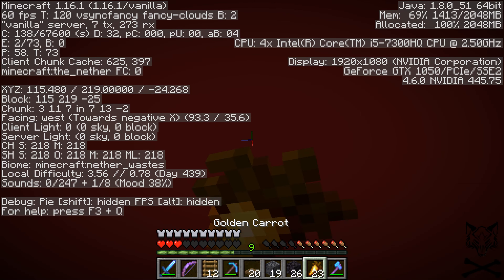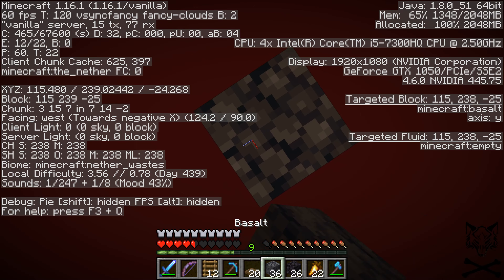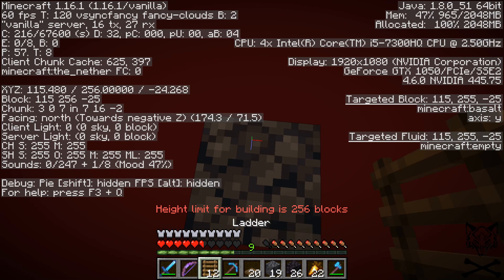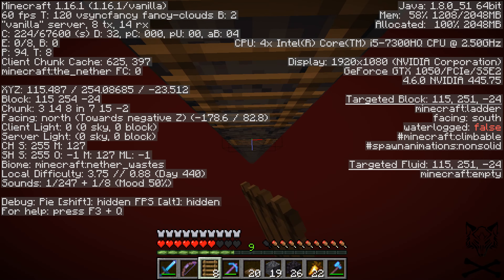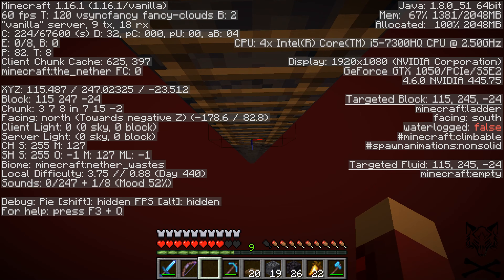We now have access to the roof of the nether. I can then decide to build a gold farm again up here, and I can also make a safer nether hub. I do like having access to the roof, but I also like having some portals down below. I want to fix up the portal to the guardian farm, which is actually the only way to get to the guardian farm. It's kind of out in the open — I want to fix that up because it's in the middle of a basalt delta and there's magma cubes everywhere.